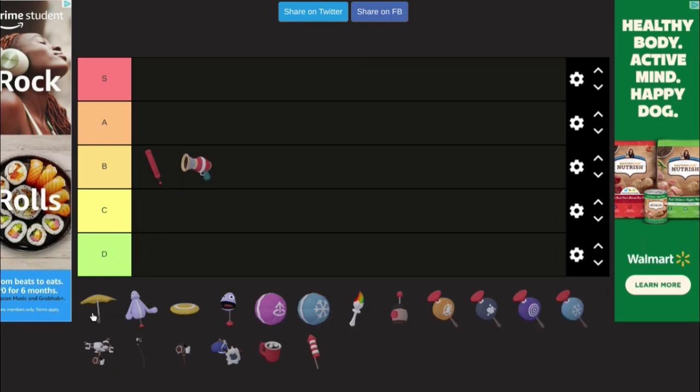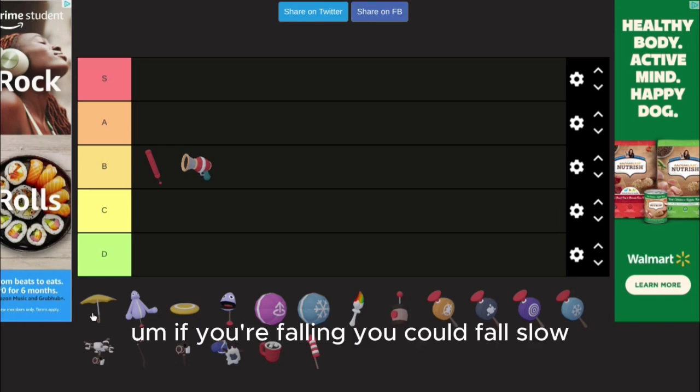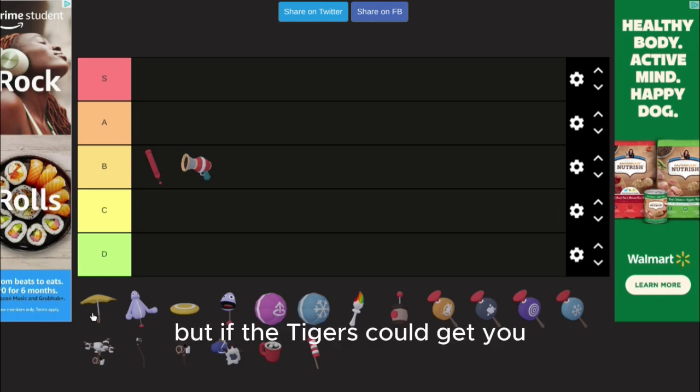Umbrella. If you're falling you can fall slow, but if the tiger still gets you, it still gets you.